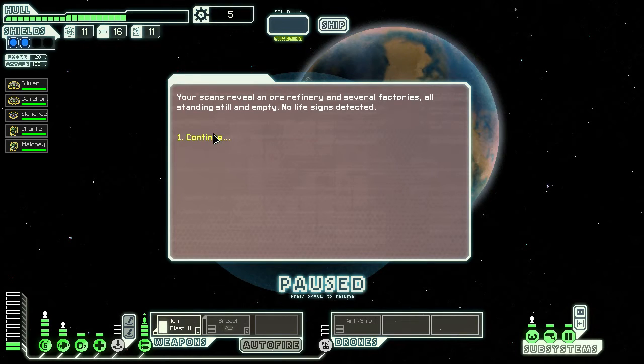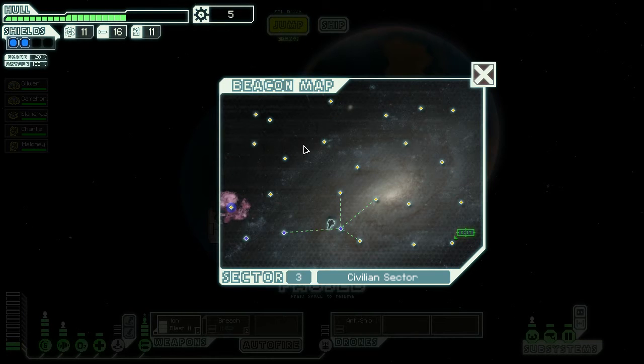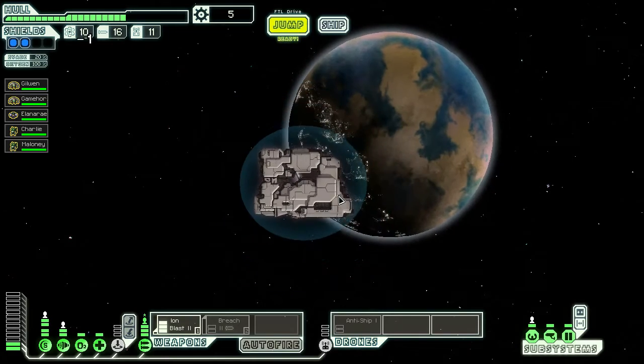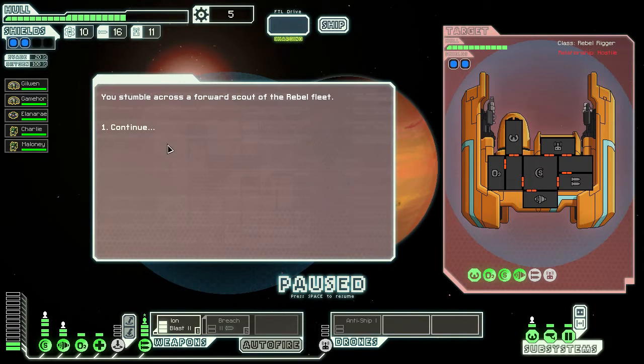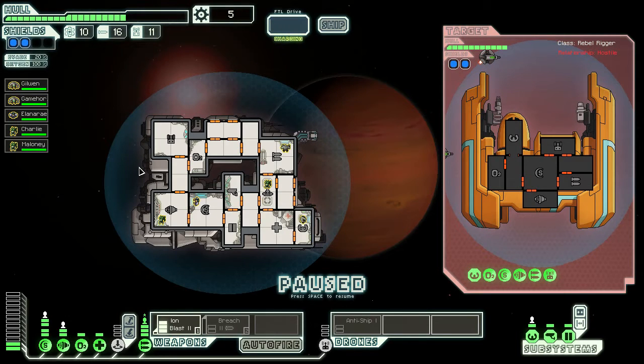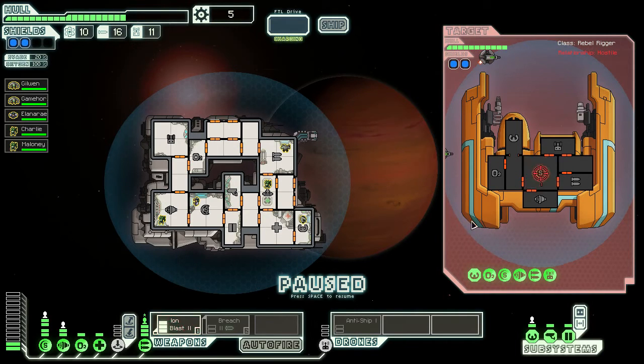Our scans reveal one ore refinery and several factories, all standing still and empty — no life signs detected. Let's jump up here then. We stumble across a forward scout of the rebel fleet; they want to get away. We don't really want that, so we go in and attack.